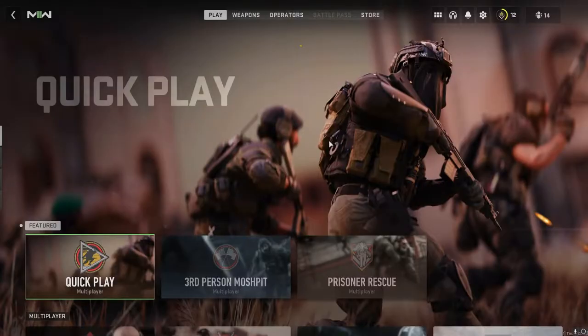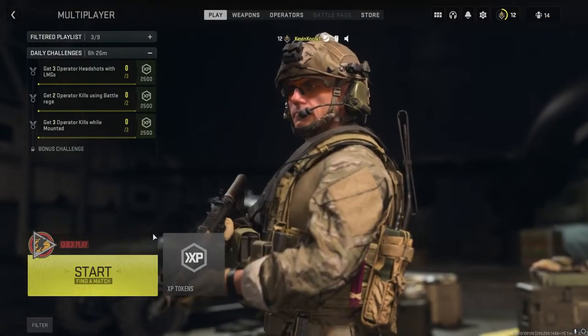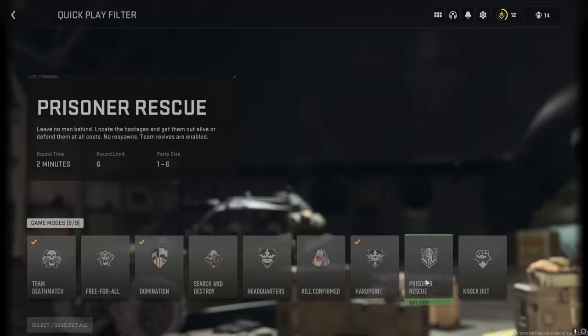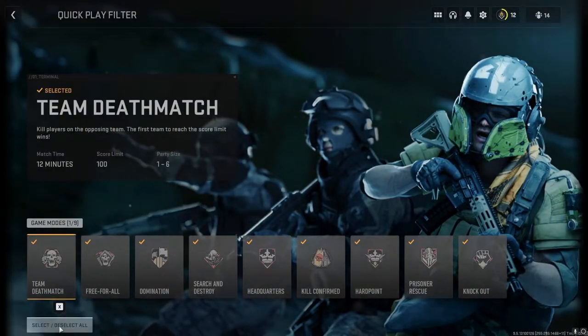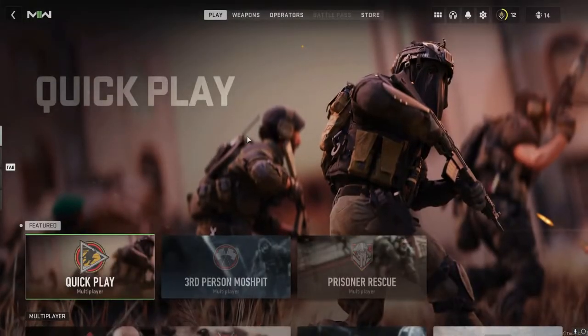I really don't like Modern Warfare 2's UI. Let's say I just want to play Team Deathmatch — my guess is it's under the Quick Play playlist. There's a filter option, let's click that. Okay, that's how you click on things. Let's apply the changes — wait, I selected all of them. I didn't want to deselect all. Okay, and I guess I just hit back — oh, up here.